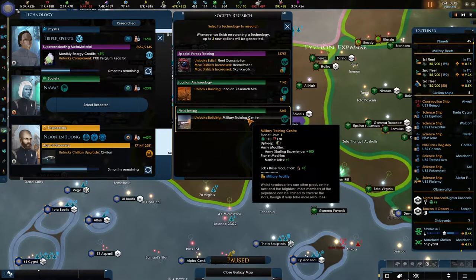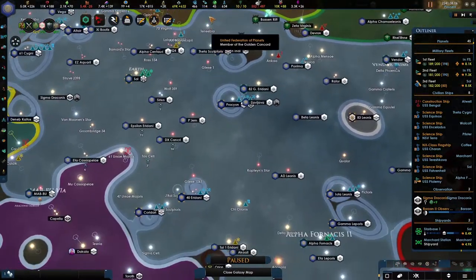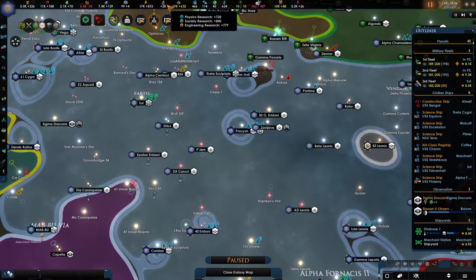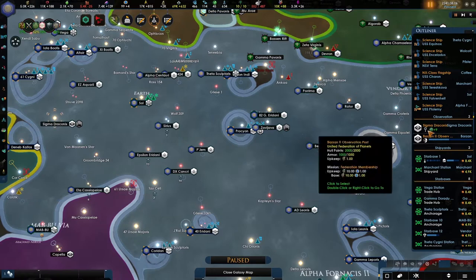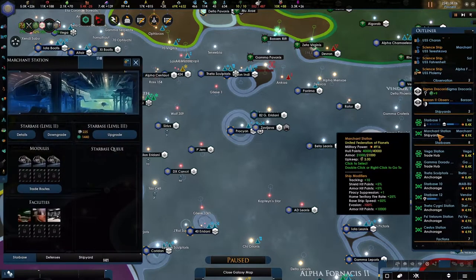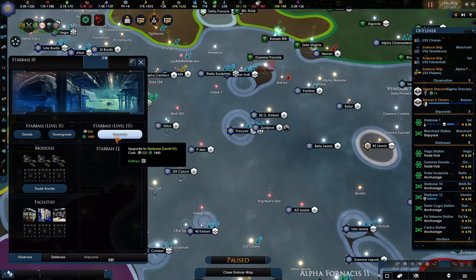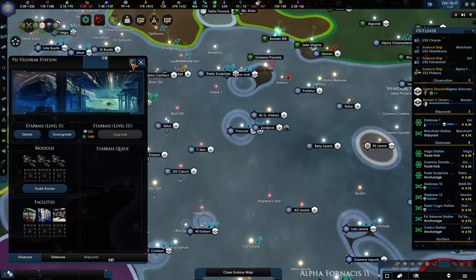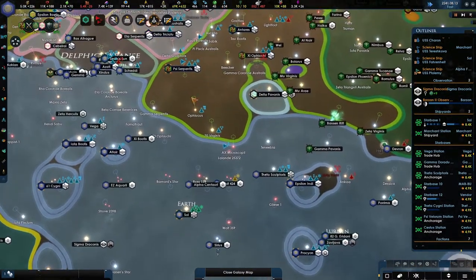Look at that — it's a Marine job, plus one. Testing fields, interesting. Admin cap — I don't care about the admin cap. We are way over our admin cap and we're making a good amount of research, so I don't feel like doing anything with that. Can we upgrade all of these? I was going to be upgrading the star bases, and we're still going to, if we are able to. Because we do need a lot more naval cap.